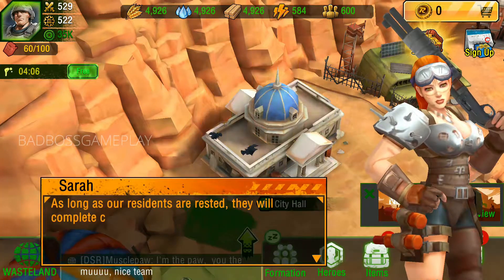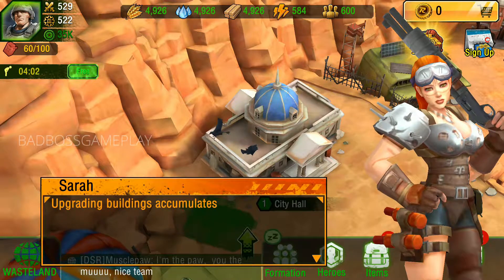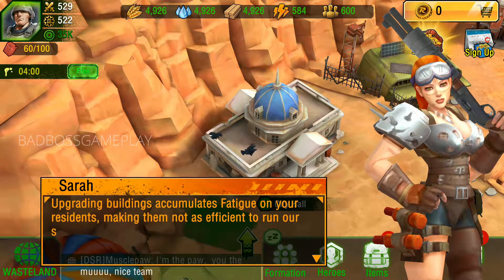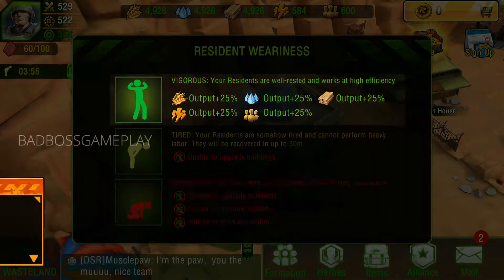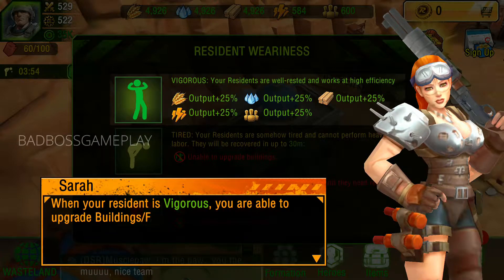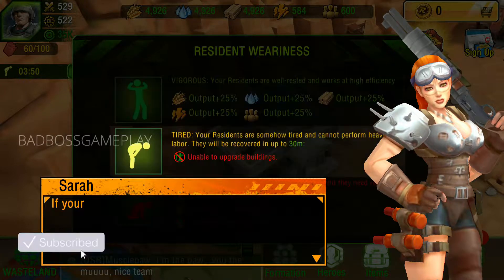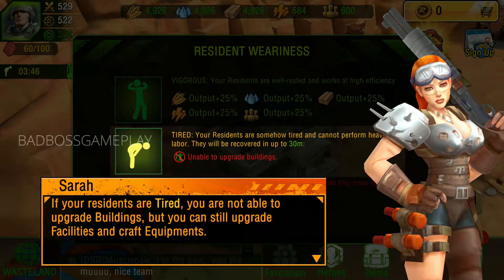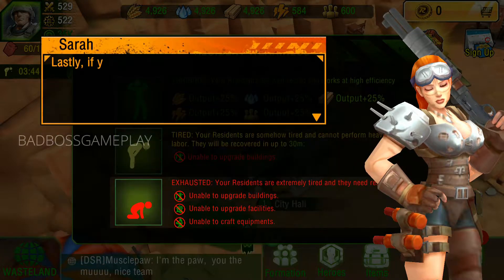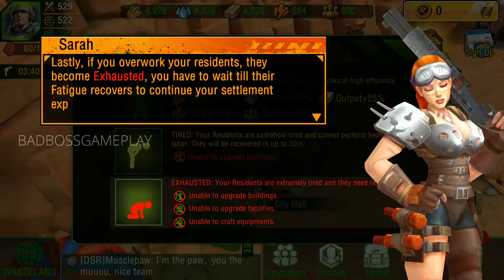As long as our residents are rested, they will complete construction of buildings instantly. Upgrading buildings accumulates fatigue on your residents, making them less efficient. When your resident is vigorous, you are able to upgrade buildings, facilities, and craft equipment instantly. If your residents are tired, you cannot upgrade buildings, but you can still upgrade facilities and craft equipment. If you overwork your residents, they become exhausted and you have to wait for their fatigue to recover before continuing settlement expansion.